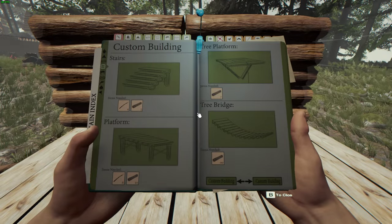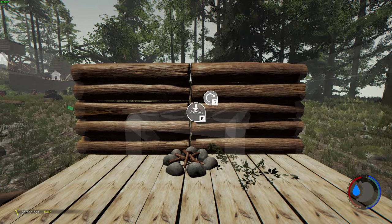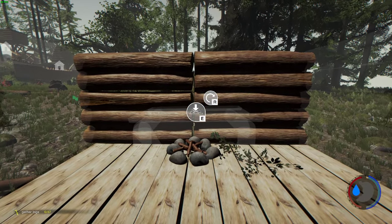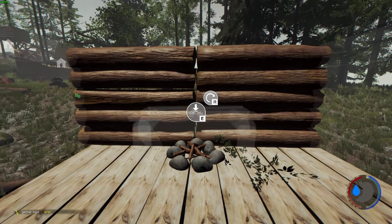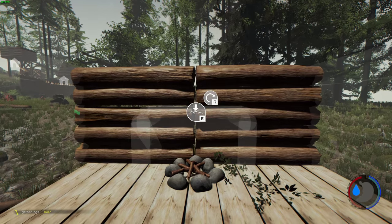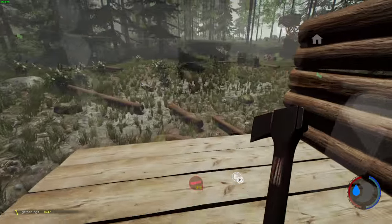Or what I prefer to do is make it lengthways like this, so it's not too wide, especially in a small house like this one. Just raise it till we see the bar, lower it slightly, and now let's quickly build that.